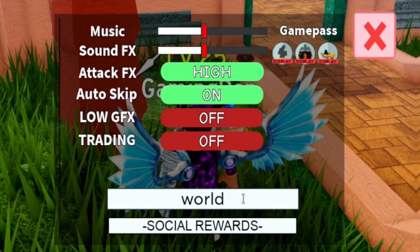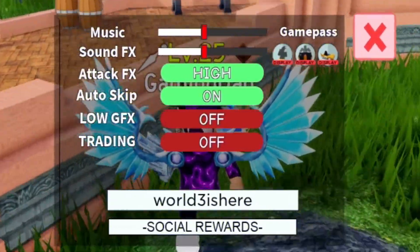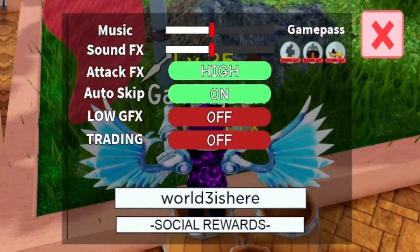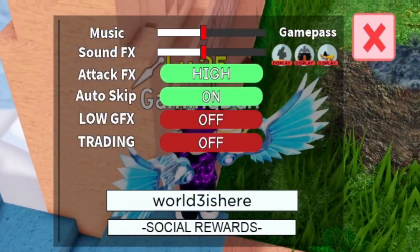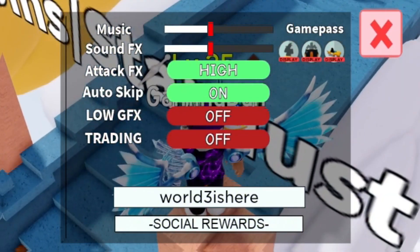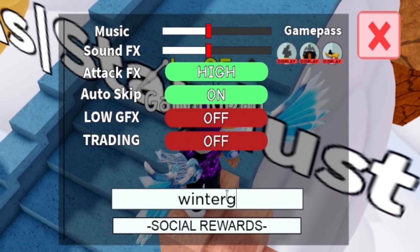After that, enter the code WORLDTHREESHERE. Originally you needed to be level 115 or above, but I think they may have removed the level requirement. This code gives you 50 stardust, 10 XP boosts, and 4,000 gems — which is really really nice.